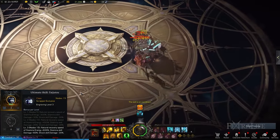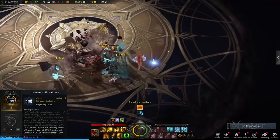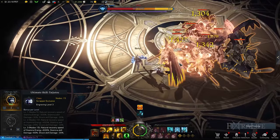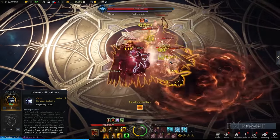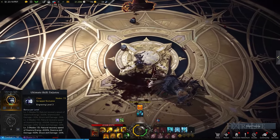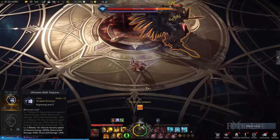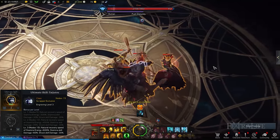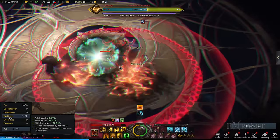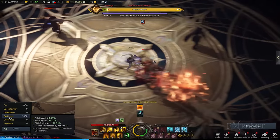Ultimate Skill Taijutsu allows the Scrapper to be much more mobile while dealing consistent damage throughout. It also significantly enhances the passive recovery rate of your Stamina Energy so that you can use Stamina Skills more often. Additionally, the damage you deal with Stamina Skills is going to be higher, but your Shock Skills' damage won't be as powerful anymore. As such, it's better to equip only 1 to 2 Shock Skills and 6 to 7 Stamina Skills for this build. Make sure to at least have Deathrattle and/or Supernova in your rotation. For Ultimate Skill Taijutsu, reaching level 3 is the goal, and you should focus on Swiftness to supplement your high mobility and attack speed while considerably lowering your Stamina Skills' cooldown, then allocate points into Crit for better crit rate.